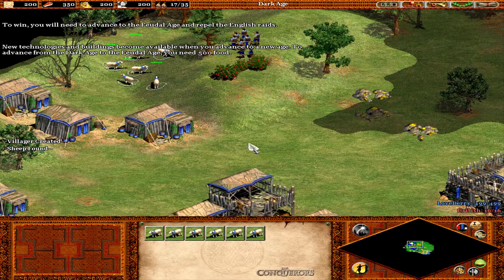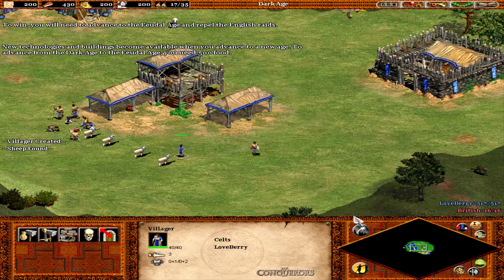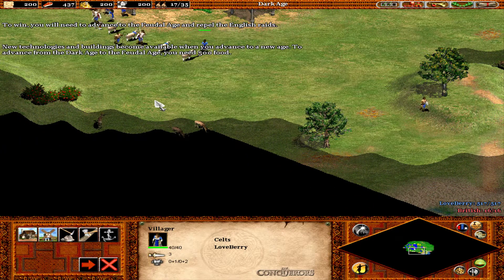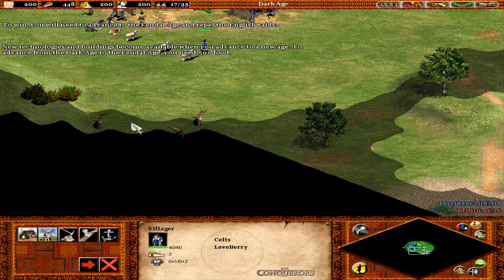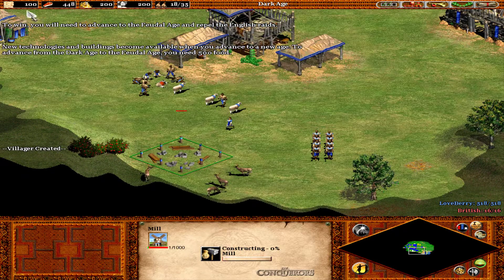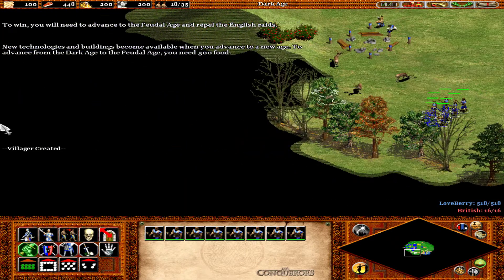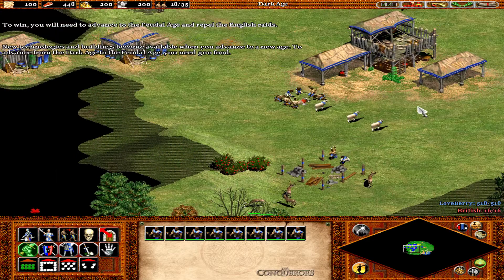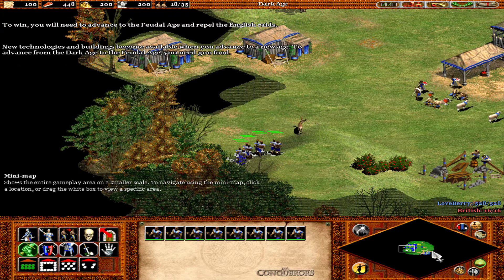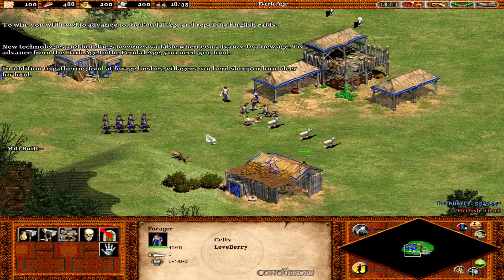New technologies and buildings become available when you advance to a new age. To advance from the dark age to the feudal age, you need 500 food. In addition to gathering food in forage bushes, villagers can herd sheep or hunt deer.